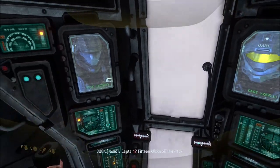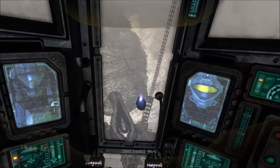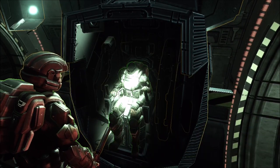So to figure out what the name of that ship is, we are going to do the mod that we used to take a look at the In Amber Clad in this cutscene, only this time instead of flying towards the In Amber Clad, we're going to use this mod to fly around during the cutscene and take a look at that ship up close.